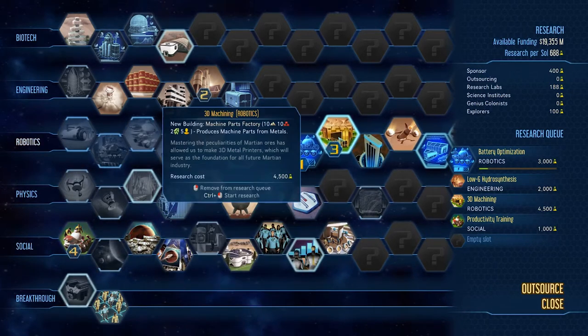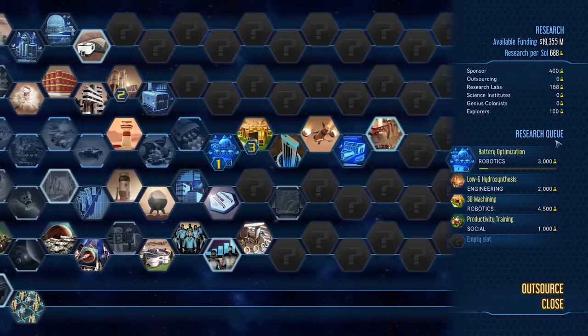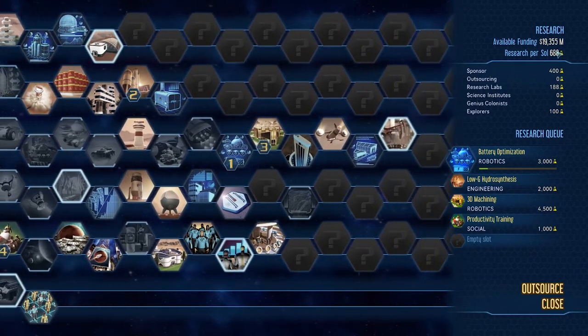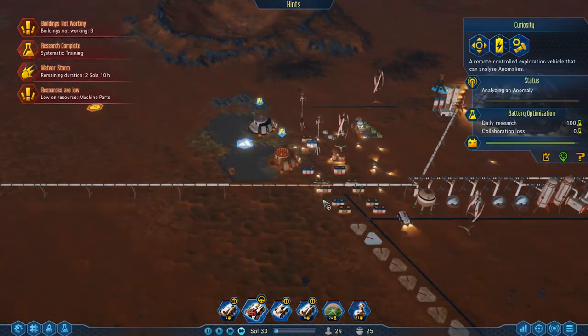4,000? 4,500 — that's an even bigger jump. 7,000. Wow. The jumps are getting quite extreme at the top. That's over half a research per sol — not too bad. If we could get an entire research per sol, we'll definitely be on track.